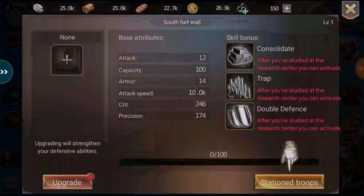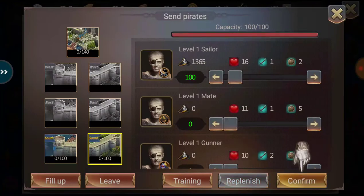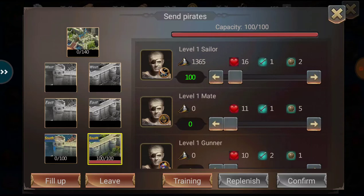We're gonna click on the wall — looks like we have to station some troops. We're going to replenish and confirm. Looks like only 100 sailors max. Let's see if we can do some training.